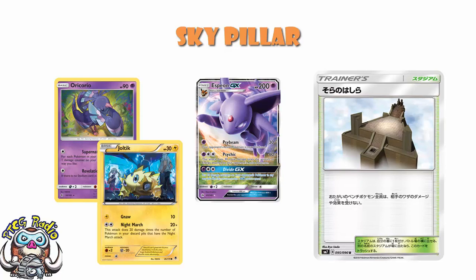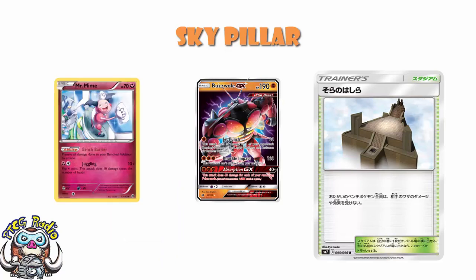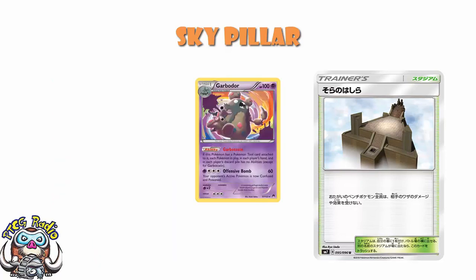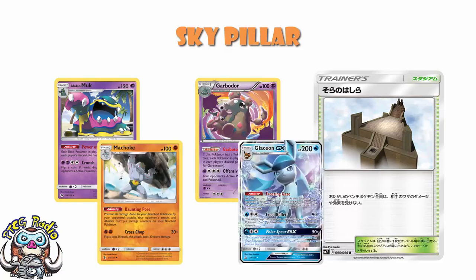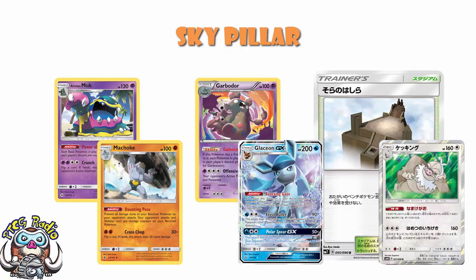If you're only worried about damage like Buzzwole, for the time being Mr. Mime will do the trick. If you're worried about damage counters, Machoke is better, but the problem with Machoke is that it's a Stage 1. When the rotation hits in September, we're losing Garbodor, and we're going to have Alolan Muk, but that only turns off Basic abilities, so it won't turn off Machoke. We're going to have Glaceon that turns off GXs, but Machoke is not a GX. The only way to turn it off is going to be having a Slaking in the active, and Slaking doesn't do bench damage anyway.